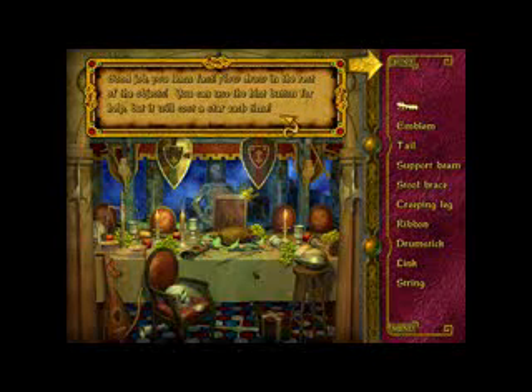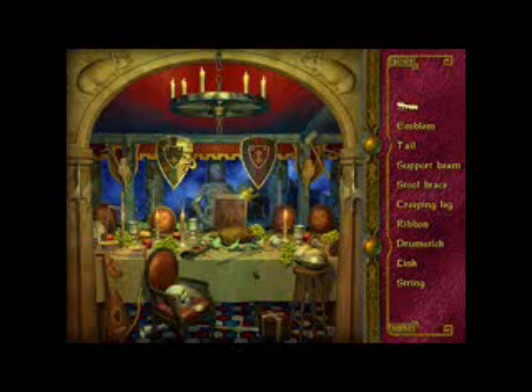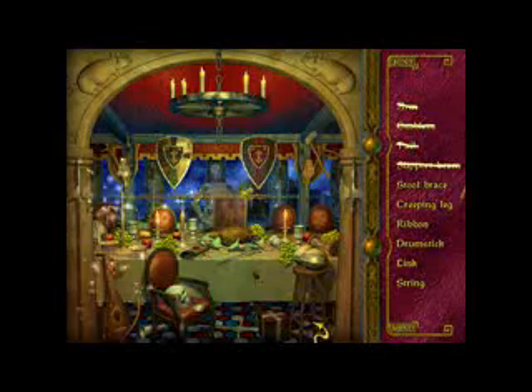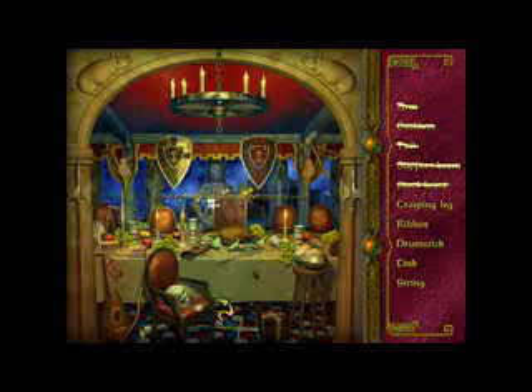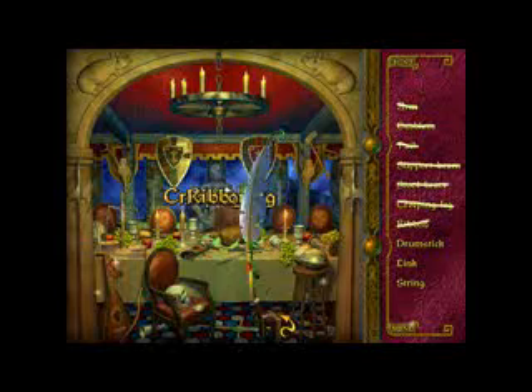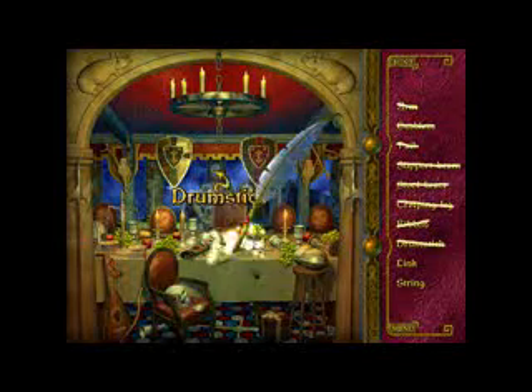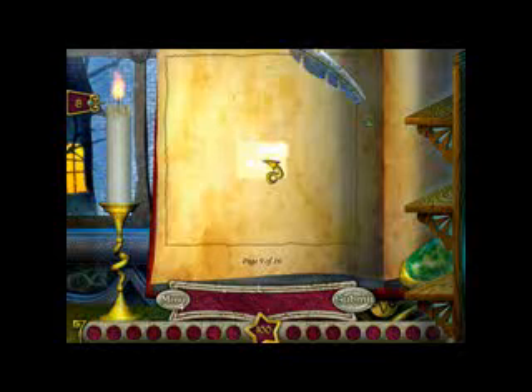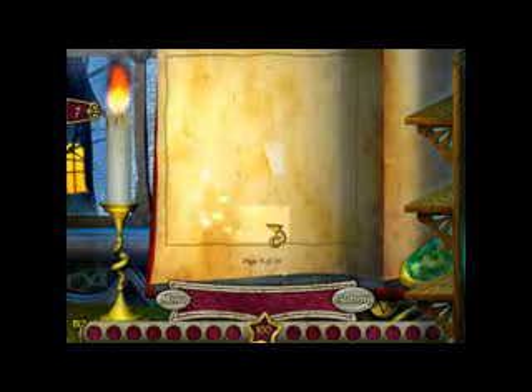You can use the hint button for help, but it will cost you a star each time. Emblem. Here's the tail. And the support beam. And the stool brace. Creeping leg. Ribbon. Drumstick. Link. String. That was easy, but then again I did just play it. 20 stars awarded. Page 9 of 16.